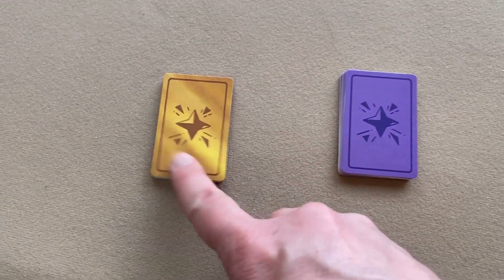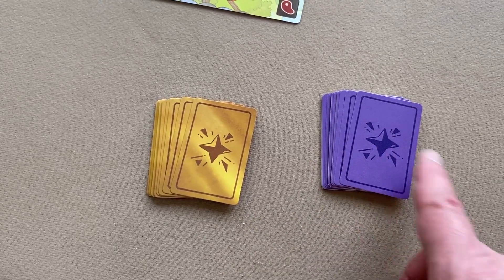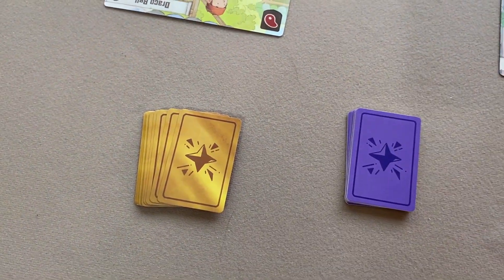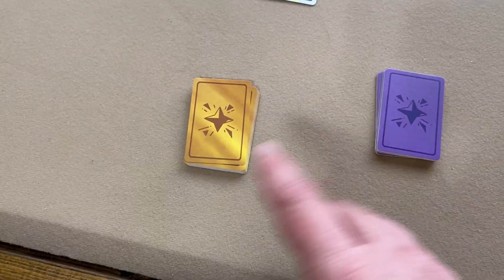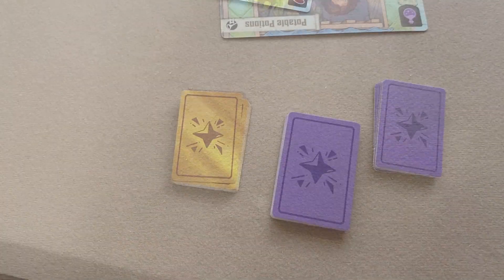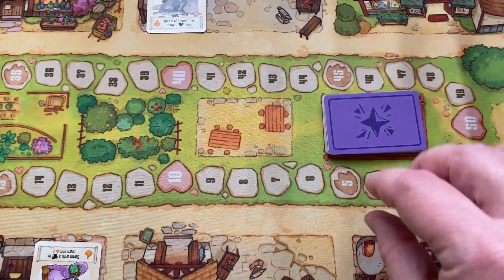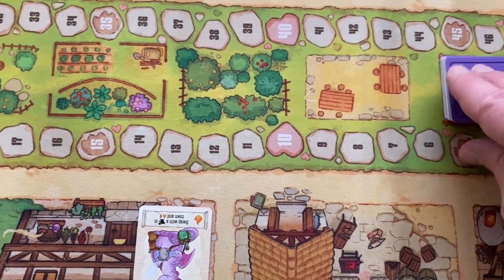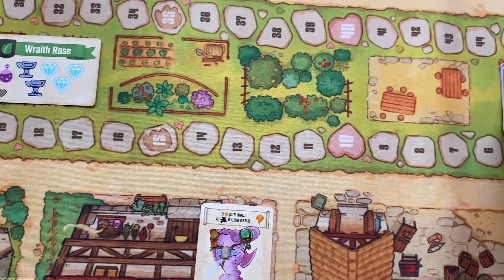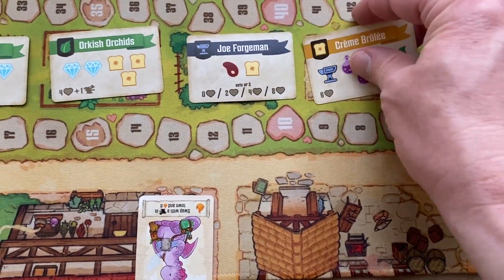Next you'll choose either your purple enchantment deck or your gold enchantment deck. The rules suggest using the purple enchantment deck for your first game, so that's what I'm going to do, and we'll place the gold enchantment deck back in the box. Shuffle that deck and place it in the space with the icon on the player mat, then reveal the top five enchantments and place them on these spaces.